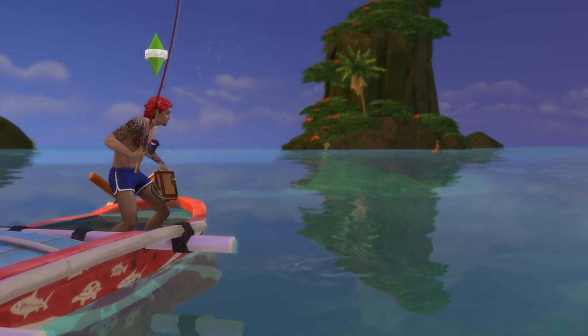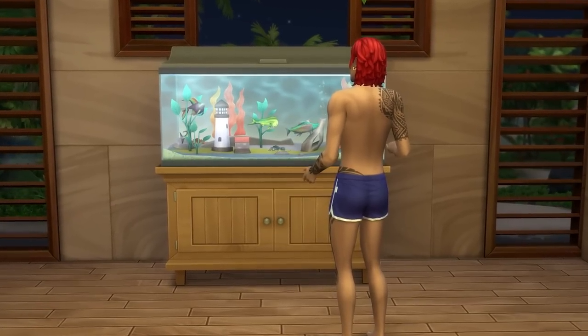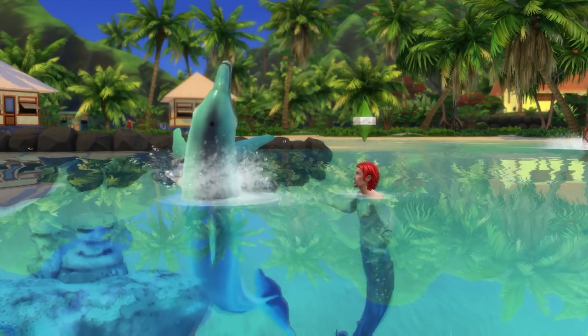For this playstyle, definitely consider the angling ace aspiration for your mermaid, and if you're making friends with fish, then don't forget to make friends with the dolphins as well.